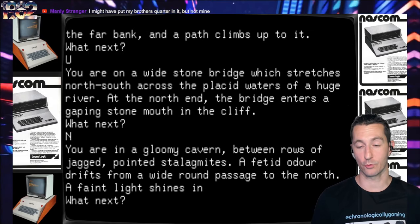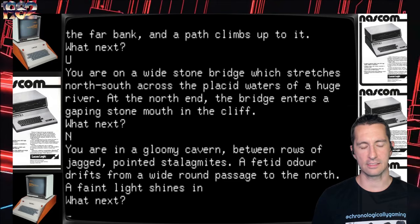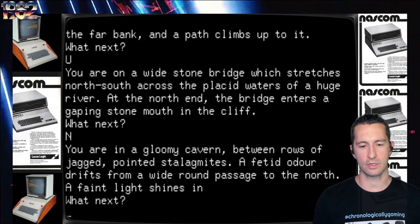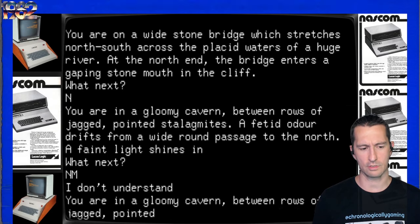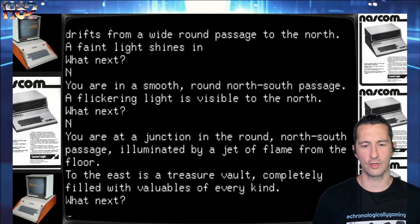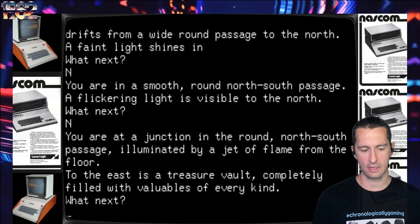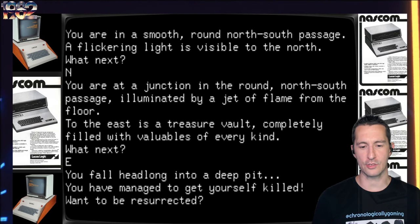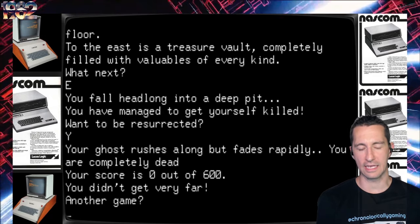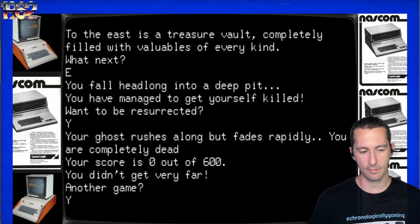Go north again. We're in a junction in a round north-south passage, illuminated by a jet of flame from the floor. To the east is a treasure vault completely filled with valuables of every kind. Let's go east. You fall headlong into a pit and manage to get yourself killed. Want to be resurrected? Your ghost rushes along but fades rapidly — you are completely dead. So we didn't get resurrected. Your score is zero out of 600 points. You didn't get very far. Another game? Yes, and then it begins again. A quick taste of Dungeon Adventure on the NASCOM. I'd still say for this trilogy of text adventure games, I'm going to go three stars.